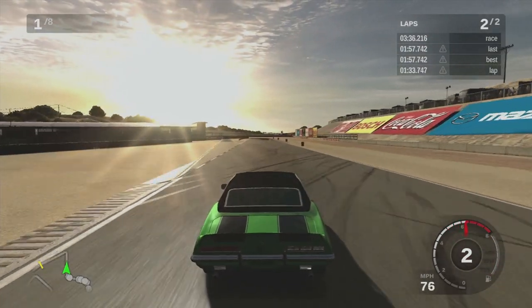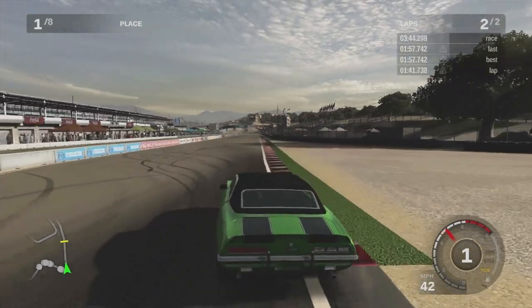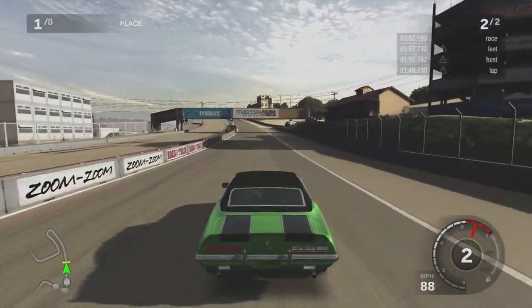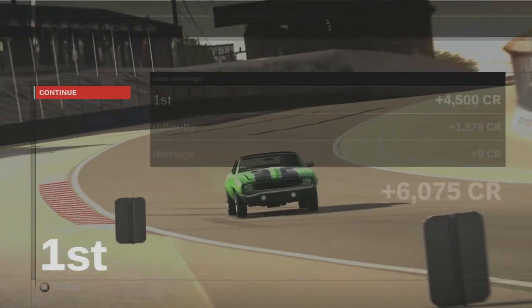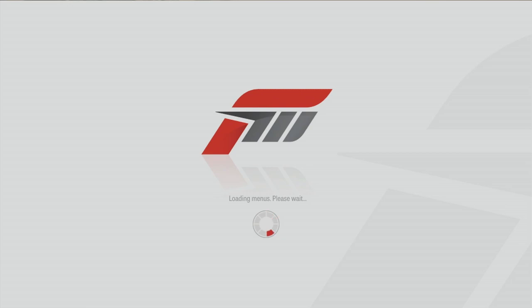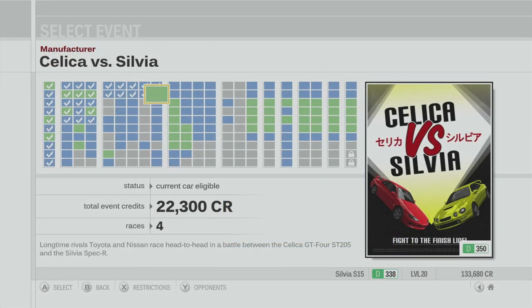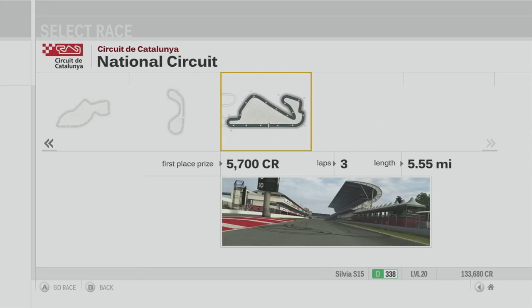Thank you very much — 54 pennies. Thank you very much for the fiver. I now have a 20% discount on differential upgrades. Next up is Celica versus Sylvia. We're going to be taking the Sylvia at 338 performance index, which is pretty good. Starting off with Silverstone, moving on to Sebring, Maple Valley, and then Circuit de Catalunya. Let's go.